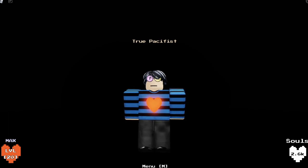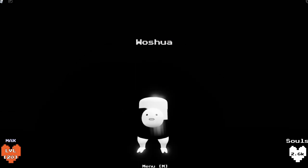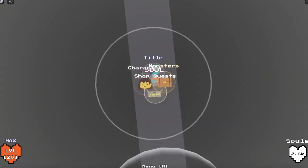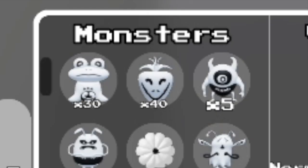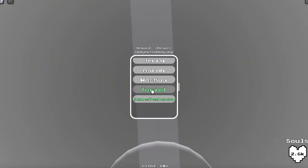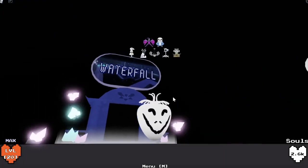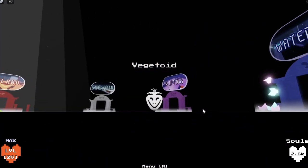Hello guys and welcome back to another video. Today I'm going to teach you how you can turn from this into this. To get a morph, you need to go to your menu, check your monsters, and have 30 or more of any monster. I have 40 Vegetoids here. Whenever you have 30 of anything, you leave, rejoin, go to Titles, and you have all the titles of the characters you have. So we can actually become Vegetoid — there are proper animations and it looks really cool.